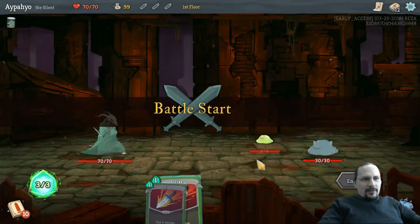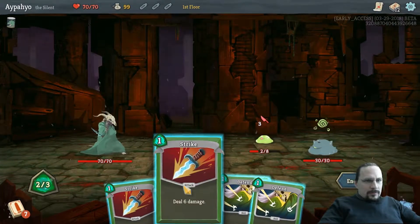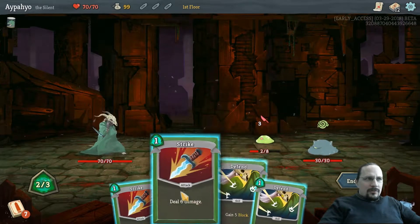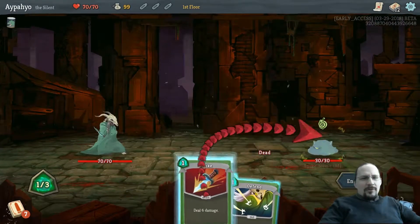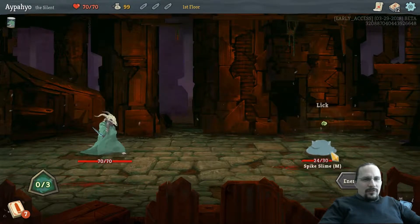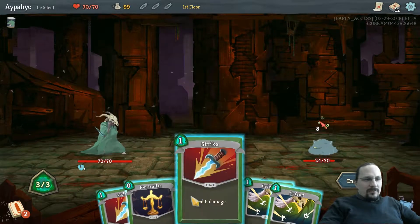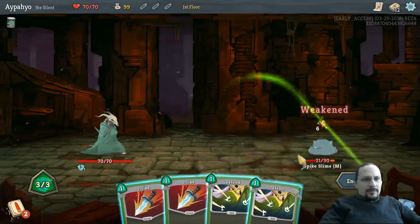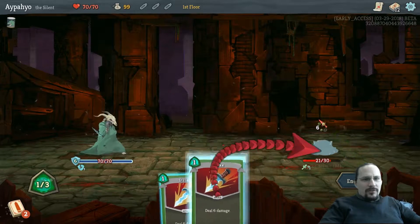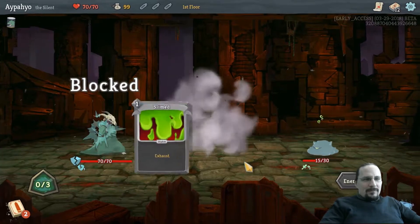Okay, let's get rid of this one. He'll lick me, so then I'm lower. Let's not be cute, because I will be weaker in a second once he licks me. He actually licks me for frail, so I'm frail. I have to use two blocks in order to get anything done here. That might be tougher.